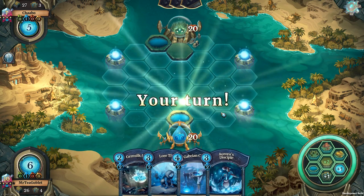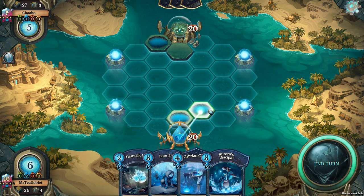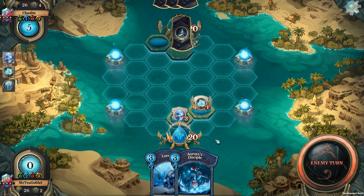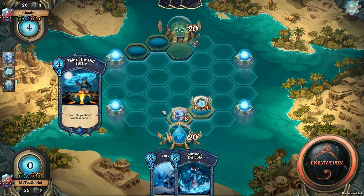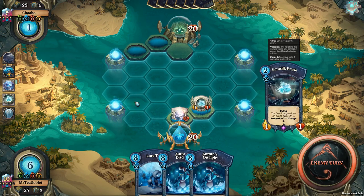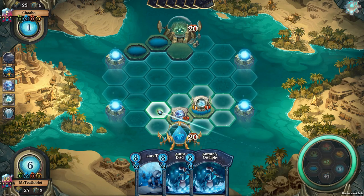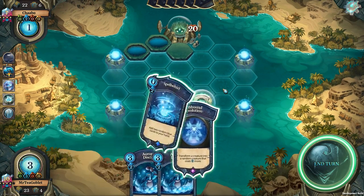We're facing another blue deck, or perhaps a mixed deck — either way is fine. We'll put the Gemsilk Fairy and Gabriel's Cistern in and just end turn. We could potentially take the Lore Thief this direction next turn and get some card draw. It would be excellent to have an Azur Wisp if we can manage to gather Faria from both of these wells. Lore Thief draws two cards — Unbound Evolution and Spellworld.